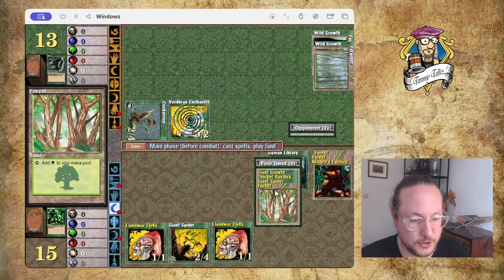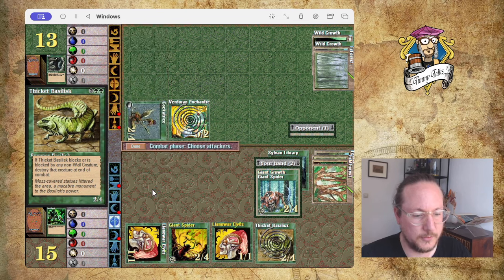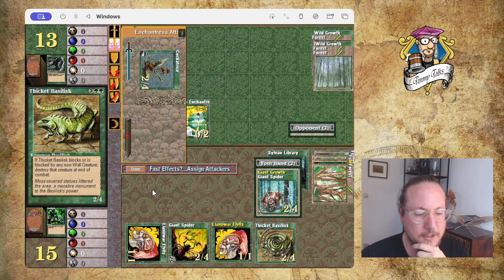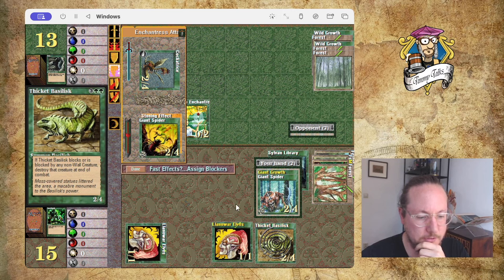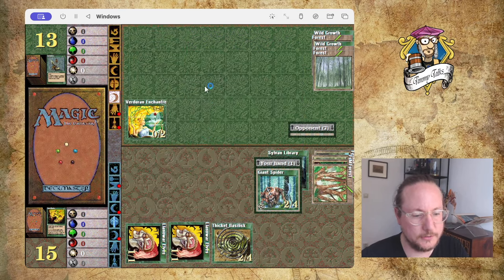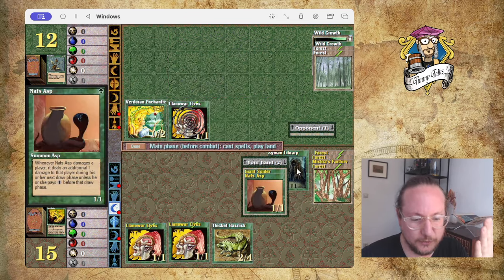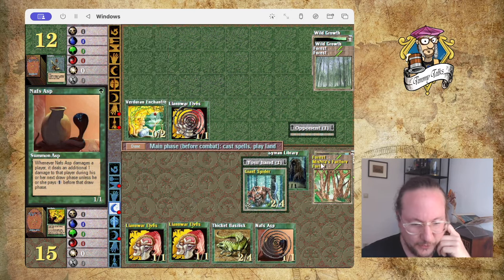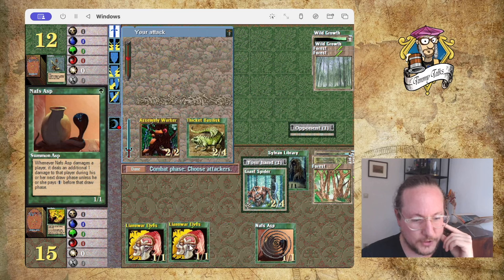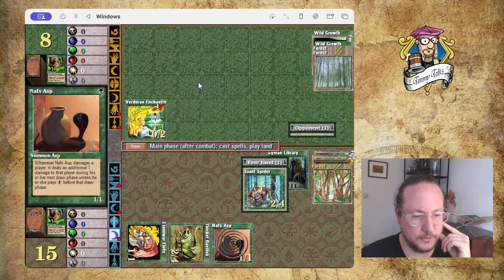I need to deal with the Sylvan before going into the dungeon. I'll play Thicket so I don't have to tap out. There's the attack — I'm going to block and play Giant Growth. It's a two-for-one which isn't ideal but I have to get rid of the Cockatrice. I keep forgetting the Sylvan Library — not ideal when I'm on Shandalar. Let's attack with everything — take four damage, pass turn. Next turn I can play Spider, attack with Asp and Thicket.